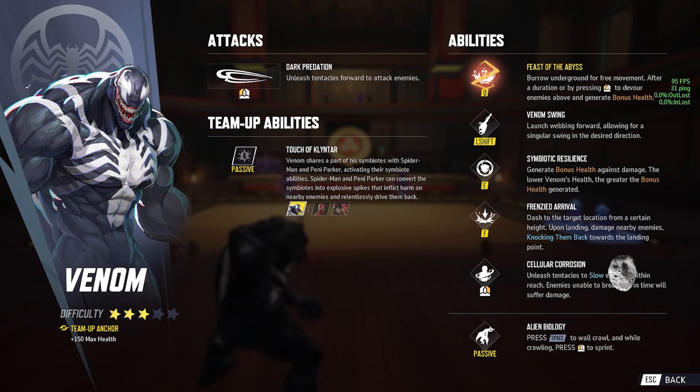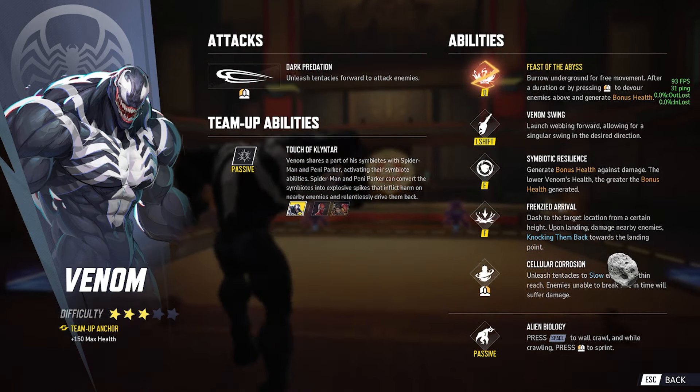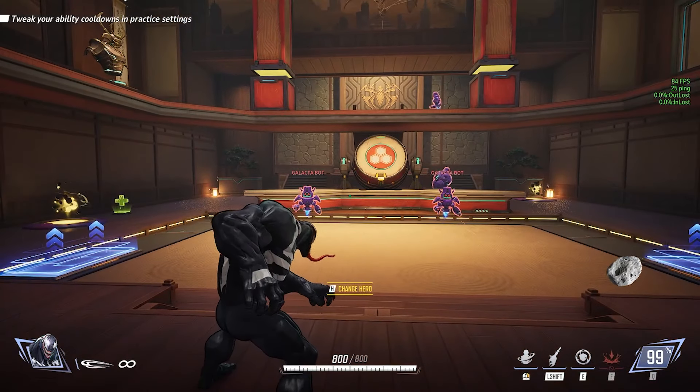Passive — Alien Biologies: press space to wall crawl, and while crawling, press left click to sprint. His team-up anchor gives you 150 maximum HP. So if you have the team-up, you get more HP just for playing or existing. Okay, that's sick.